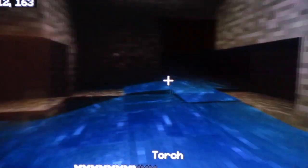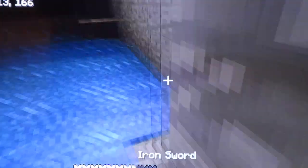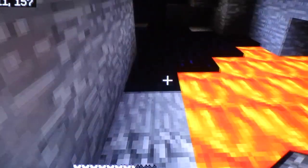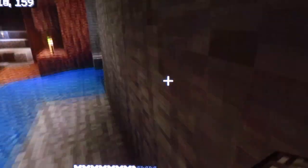We placed some torches and we are going to swim to get up this water stream. Looks like there's nothing back here so we are just going to go down with the water stream. I am so glad we did not swim in the lava right there — we are not going to call this episode 'Carter tried to swim in lava, episode 2.'